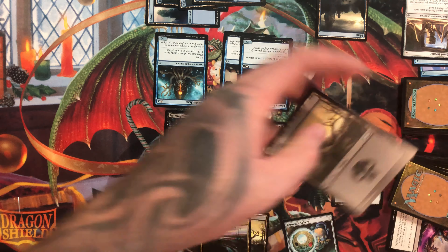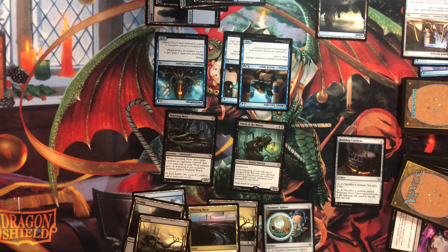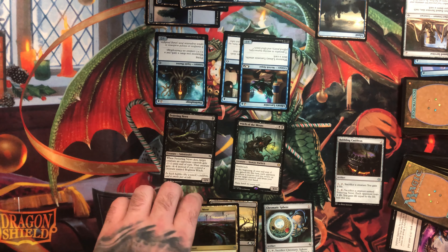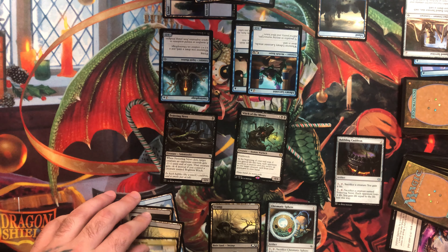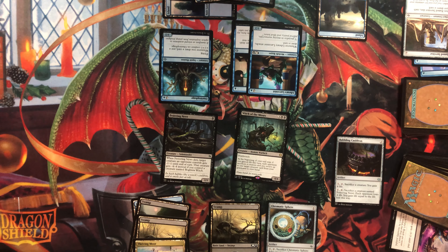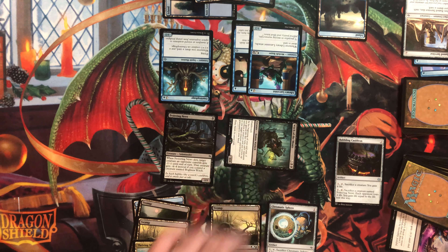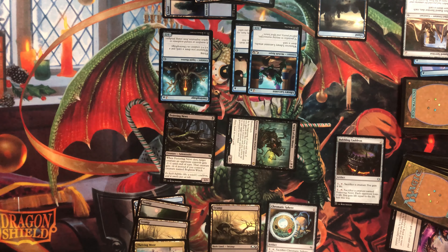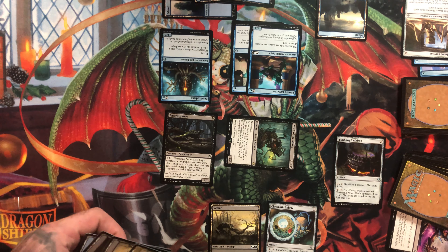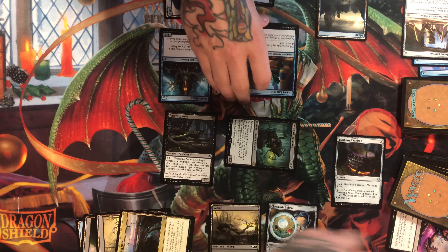Untap. Draw. Play another swamp. Yeah, I think we're going to. Let's go to combat. Swing 4/4. Take four. Make it fifteen. I think we're just going to go ahead and get aggressive. I'm going to have baked-in pie here. Create a food.